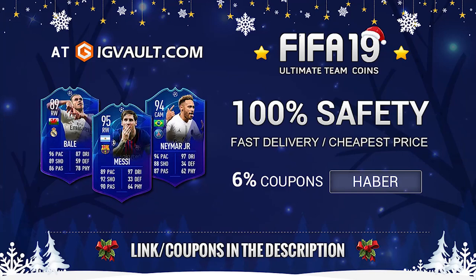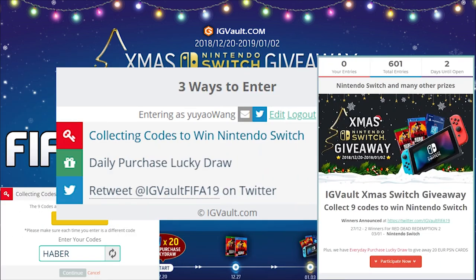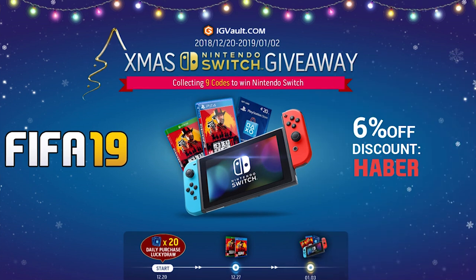For cheap, fast and reliable Ultimate Team Coins, check out IGVault.com and use the code HABER to get yourself 6% off. Terms and conditions apply, link below. Through until the 2nd of January, IGVault are doing a giveaway for a Nintendo Switch and a bunch of gift cards. All you have to do is click the link in the description or use code HABER on their website.